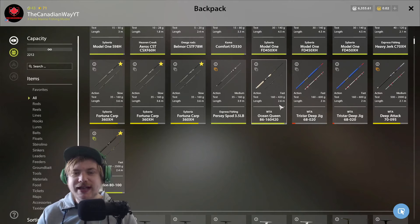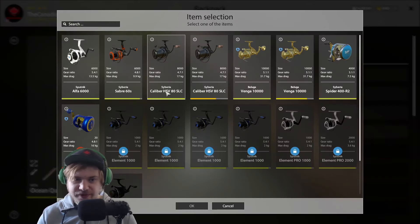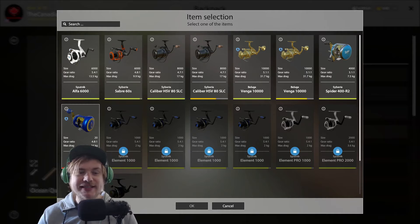For beginner players at the sea: I'd recommend starting with either the Sensi Star or the Ocean Queen rod. The Sensi Star is about 1,000 silver cheaper and gives an XP buff, but has 15-20 kilograms less kilogram capacity than the Ocean Queen. I prefer the Ocean Queen — you want the max kilogram capacity you can get at the sea.